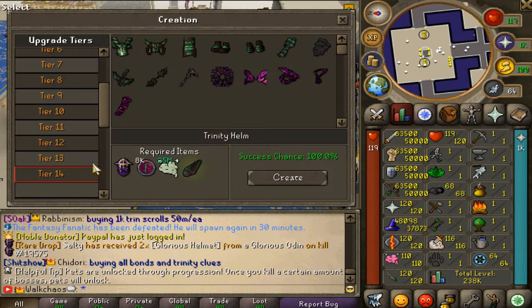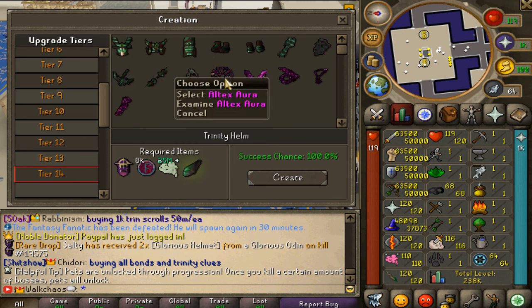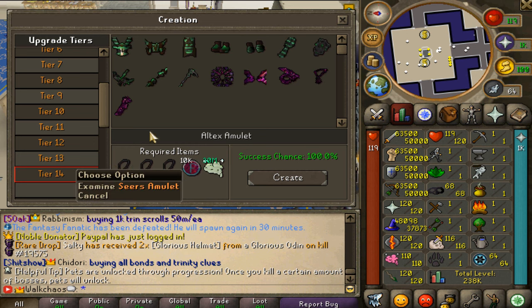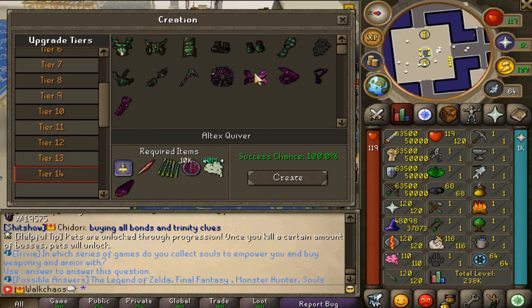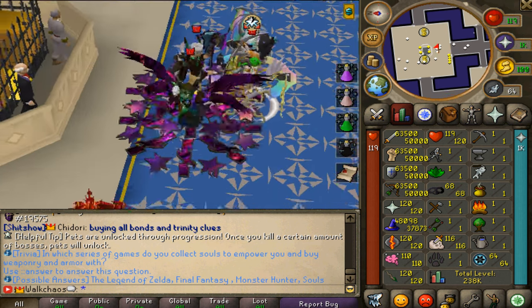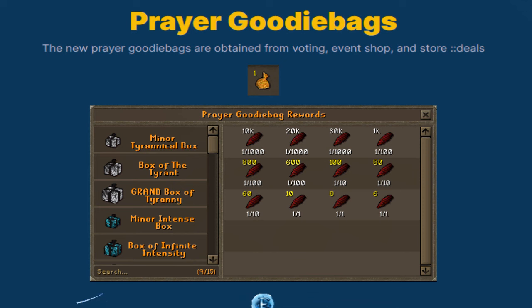In the tier 14 upgrade interface you'll find the trinity pieces as well as the altix pieces that you can create and forge — absolutely crazy. You can see all the different items you'll need to farm. This is one of the most important content pieces on Fantasy for progressing your account through the creation skill.